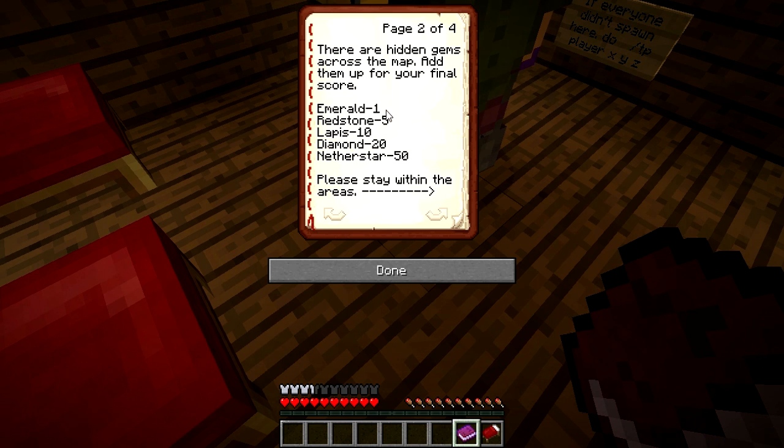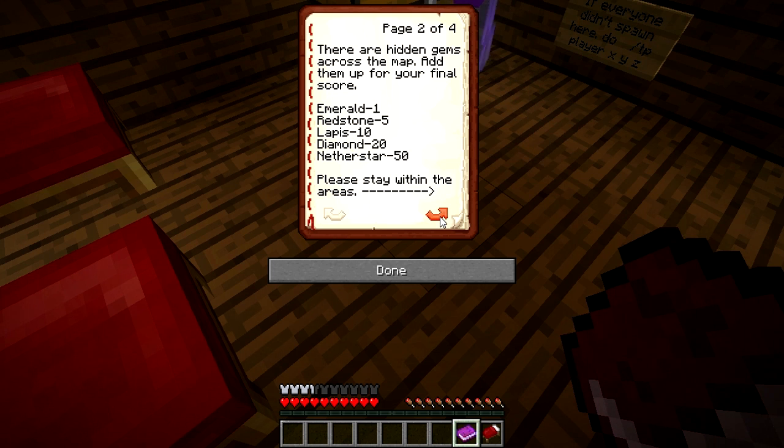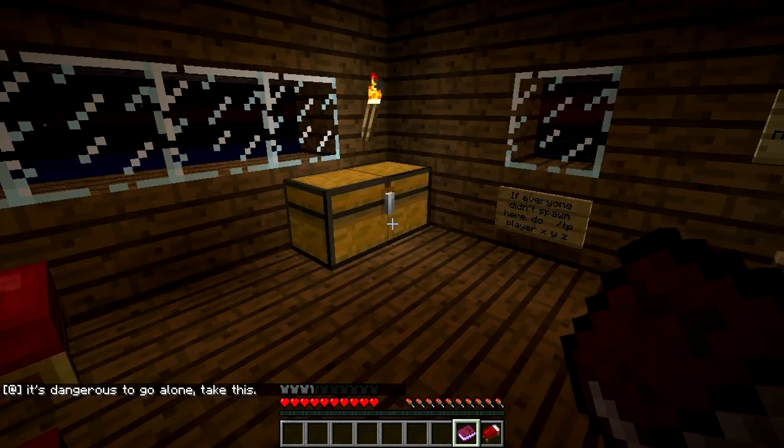There are hidden gems across the map — add them up for your final score. Emerald is worth one, redstone is worth five, lapis is ten, diamond is twenty, and nether star is fifty. Please stay within the areas. Follow the torches on the fences if you are lost. You may only place levers on gold blocks and buttons on iron blocks. Do not place any blocks beside levers and buttons. Red blocks mean checkpoints; siren blocks mean a boss battle; gold is just a normal door. If you get stuck, you can do slash kill to kill yourself.